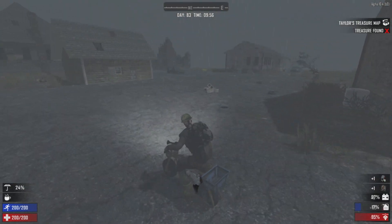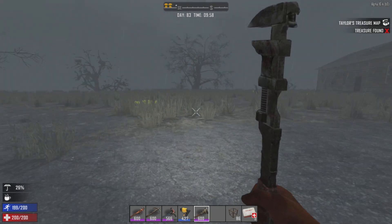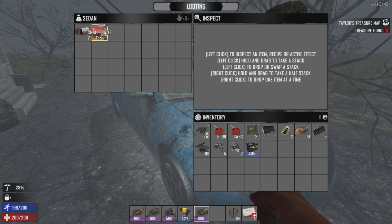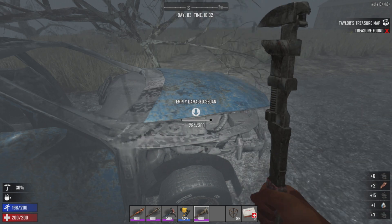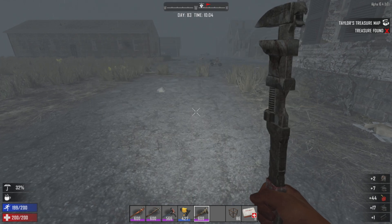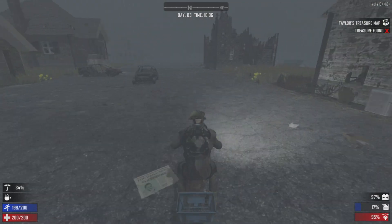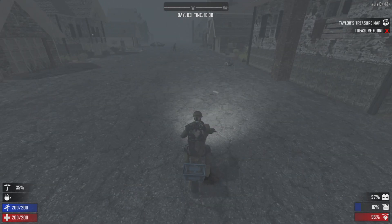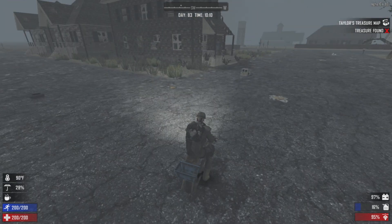I'm gonna do the worst thing in the world - I'm gonna auger these cars down to the third tier and then leave them. Well, he's the only one I have to worry about that can run; all the rest of them are not a threat. What I might also do is combine some engines in the workbench and try to get quality up on those things. I don't know if I've ever even combined engines in a workbench before.